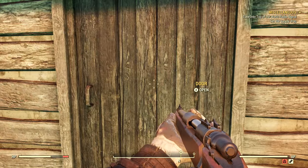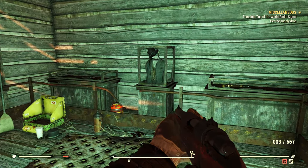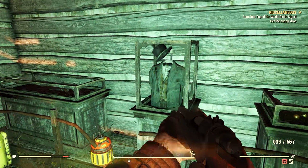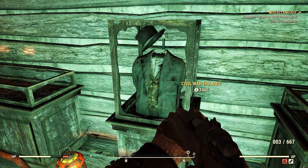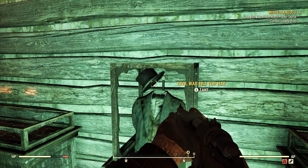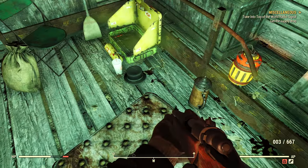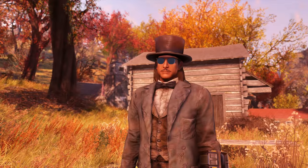Once we find it, head on inside. At the back of the room there is a shattered display case with both the Civil War era suit and the Civil War era top hat within it. If you so desire, there is a second Civil War era top hat on the ground to the left as well. Grab it all.